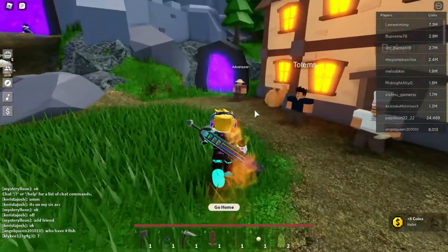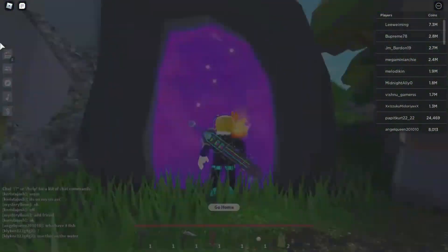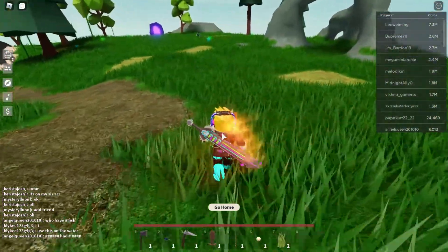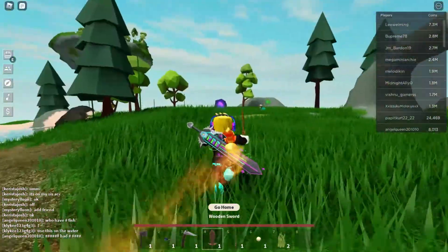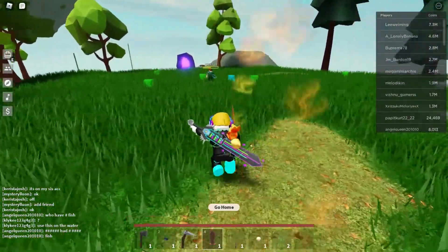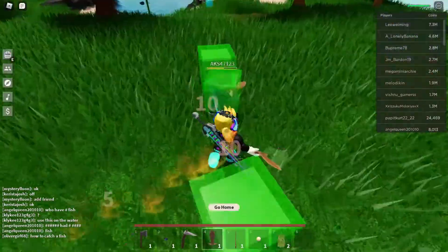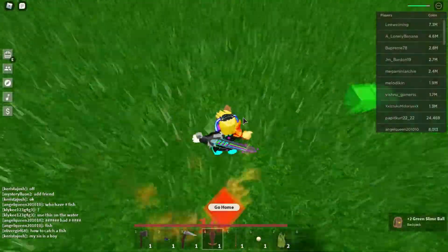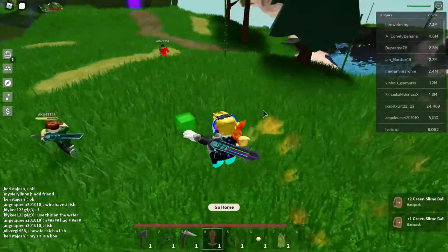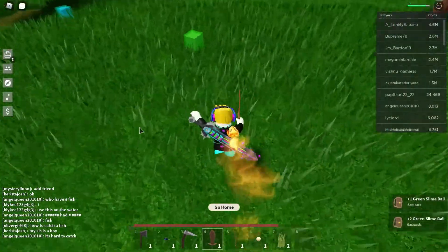For slime balls, head to the area where I came from. Build a sword at the workbench. There are slimes here — just kill these slimes. It's very easy to kill them but they do deal damage. You'll get slime balls and just need to collect 10 of them.